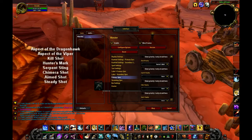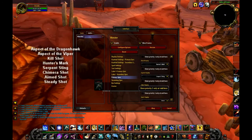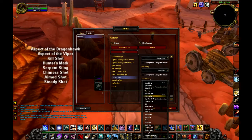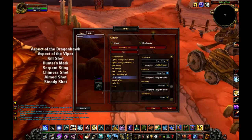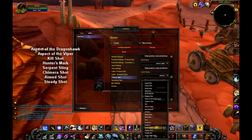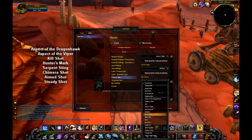Hunter's Mark gives 500 attack power — it's pretty good, you should keep it on every mob you target. Next for Marksmanship is Serpent Sting, because Chimera Shot gets a bonus from it. Then Chimera Shot, then Aimed Shot, and then it's just spamming Steady Shot from there. I did mess up though — I typically forget about Kill Shot. Kill Shot should always be at the top of the priority.